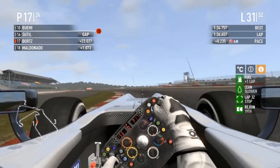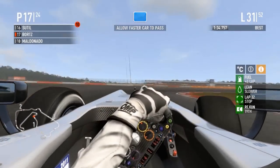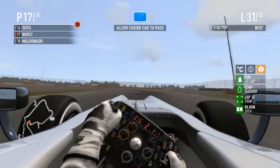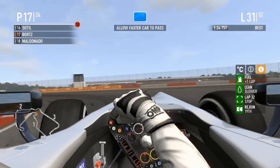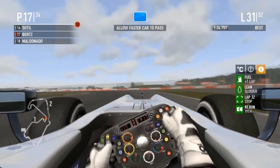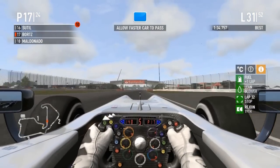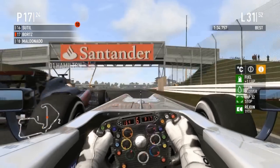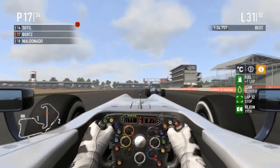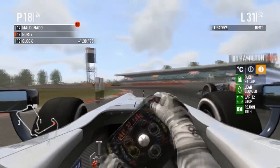Bortz is in P17 — about 20 seconds ahead of P16. Blue flags are coming out for Hamilton lapping him. Not long ago Bortz was right up there battling for position with Lewis. There goes Lewis now. Bortz is going to tuck in — Maldonado goes back again. Watch out for Hamilton, don't spin him — he'll make an LG comment and that won't go well.